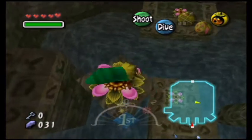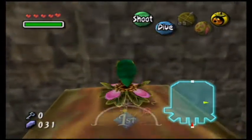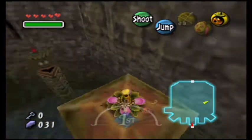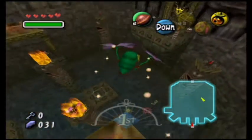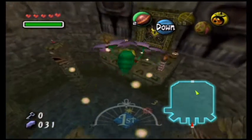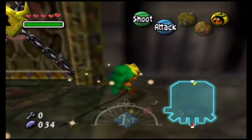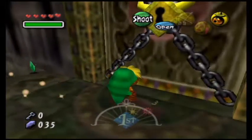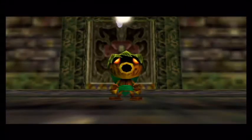For those 15 fairies, you'll get the spin attack, which isn't a great upgrade by itself. But the real reason to collect all 15 is that in Snowhead — the next dungeon — you'll get the magic meter upgrade, which is hugely important in this game. Make sure as soon as you get out of the dungeon, before the Song of Time, go to the Great Fairy Fountain.